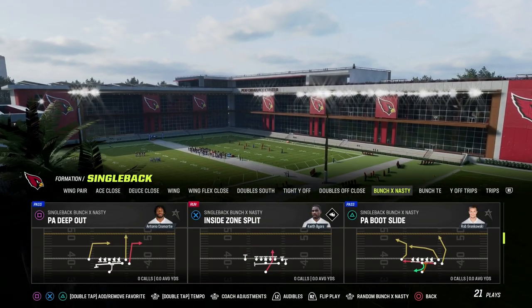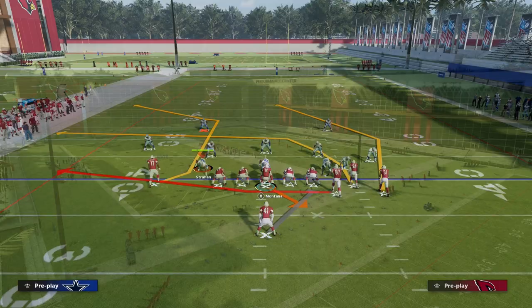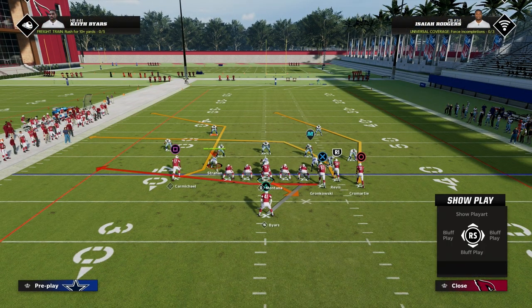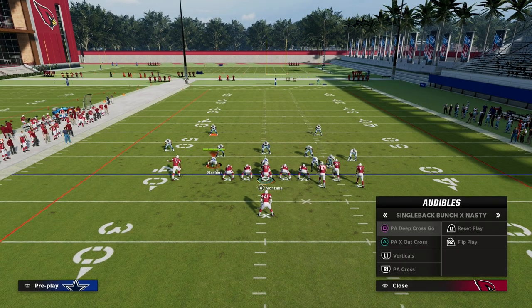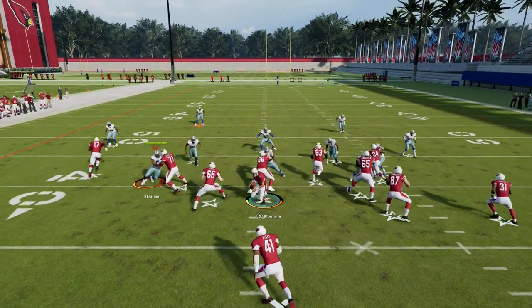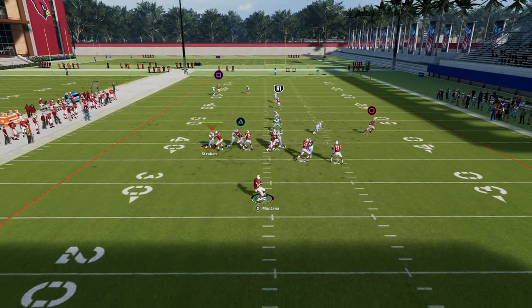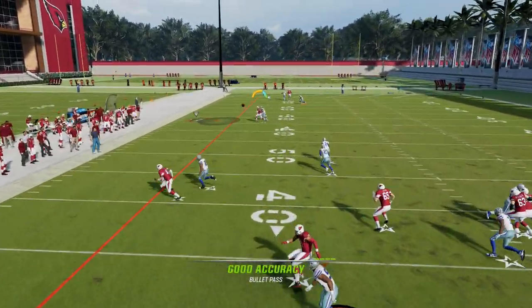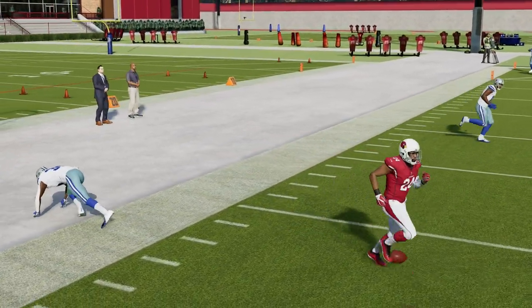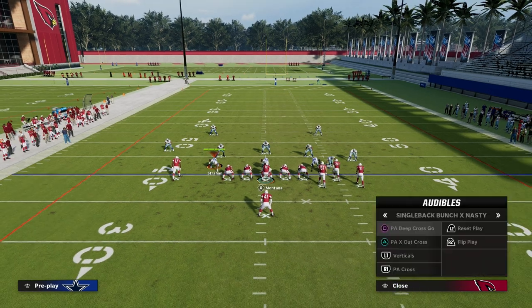We also have this play PA Boot Slide, which we have already talked about, but we might look at a different setup. Let's take a look at all these crossing routes — not every route is created equal in Madden. PA Deep Cross Go — you can see it's kind of a deep crossing route. Let's go ahead and hike it to see what it does. It's a super deep in route; honestly, not too bad of a route.